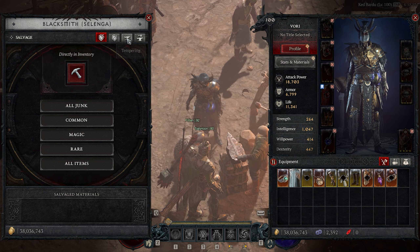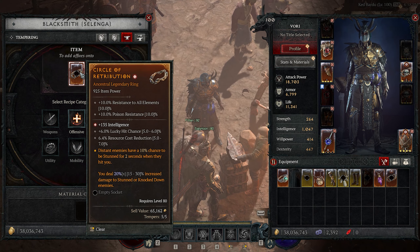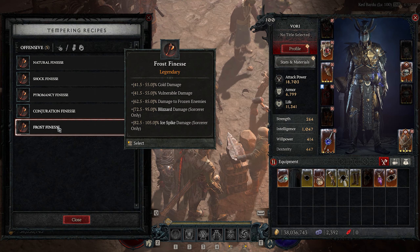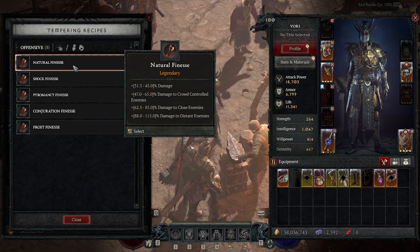You can choose fire damage, ice damage, damage over time, vulnerable damage, size of your abilities can grow. You can get levels of your abilities increase, like more skill points, so a certain ability will be stronger. You get really powerful stuff here, so start rolling these tempers as soon as you can.